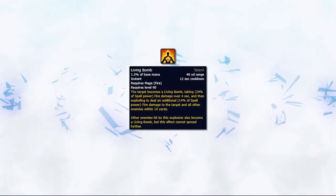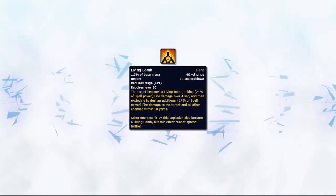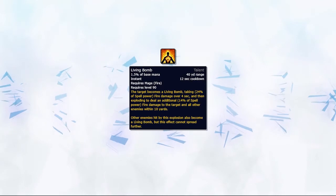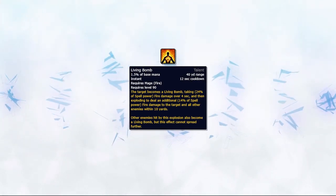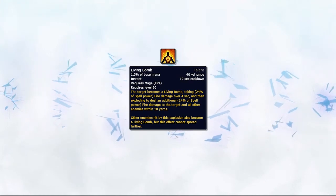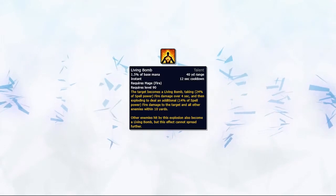A common question is: when do you use Living Bomb? Well, to put it simply, the ability deals extremely weak damage, but its main drawback is that it can potentially break crowd control. So the only time I would ever recommend using Living Bomb is when you know for a fact that the target is not going to break any form of crowd control on the enemy healer.